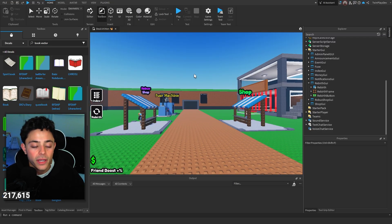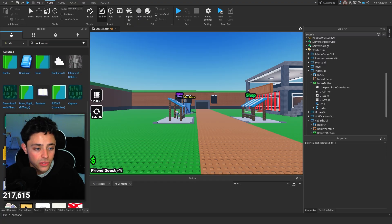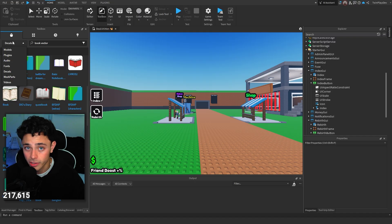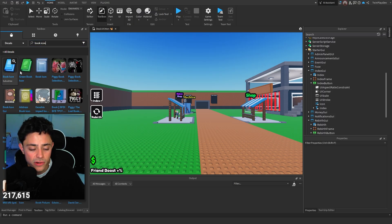So we're going to open up our game. Now we have an index and a rebirth, so we're probably going to just customize these first because these are the most important ones. We're going to have to get the icon for both of them. If you search up in Toolbox — and this works for Studio Light — you search up decals. I searched up 'book vector' and there's one right there which works, but I'm going to search up 'book icon' just in case. There's these ones. This one is perfect, honestly. This works as an index.